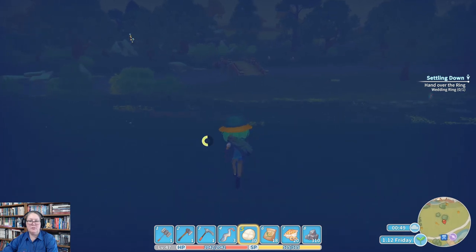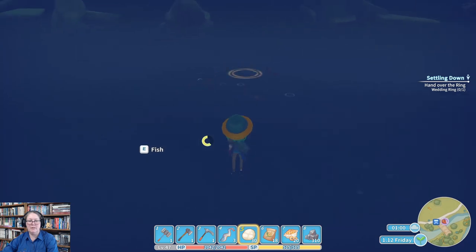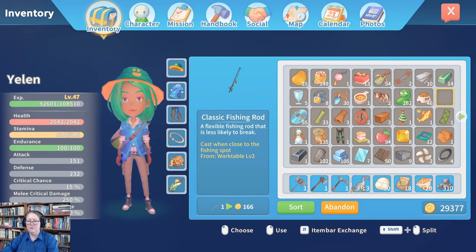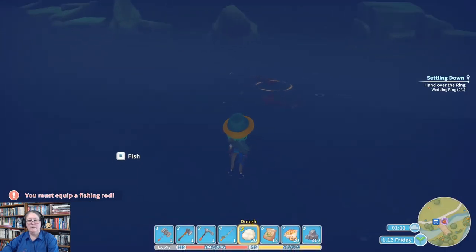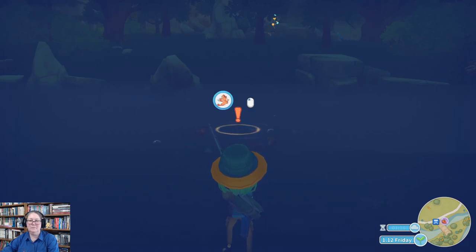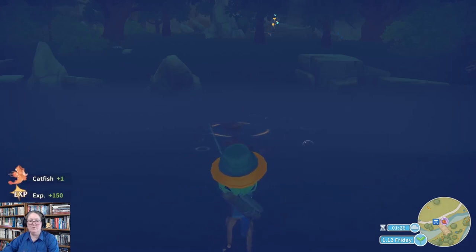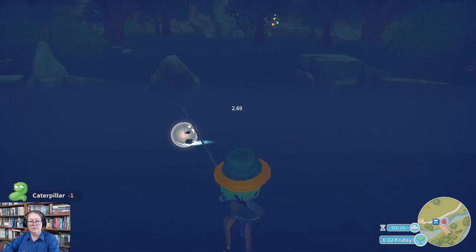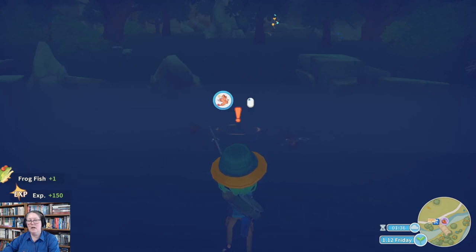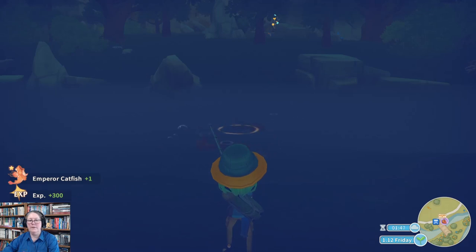We've got the banner fish set but we don't have any king catfish, so why don't we try and catch a few catfish and a few frogfish because we haven't got that set for the museum yet. A machine rod would be handy — let's do the fishing rod thing and make sure we've got enough space in our pack. Mars likes catfish — we could increase our friendship with Mars by providing catfish. I don't know who likes frogfish though. Ten catfish for 750 gold; a hundred for 7,000. One catfish, one emperor catfish — all we need now is a king.